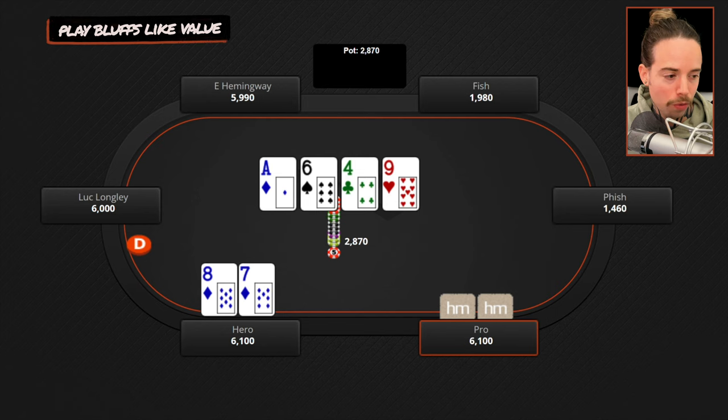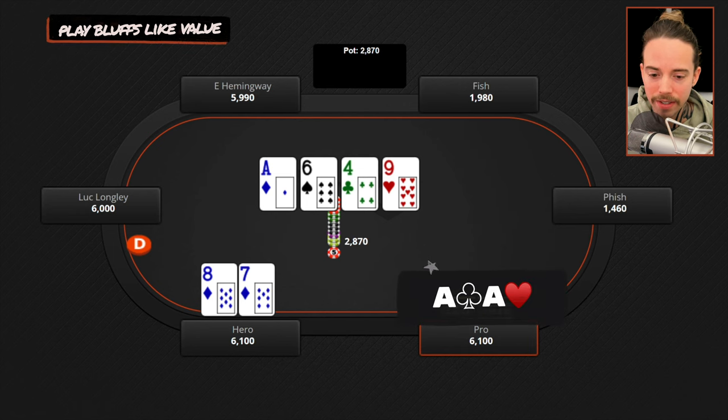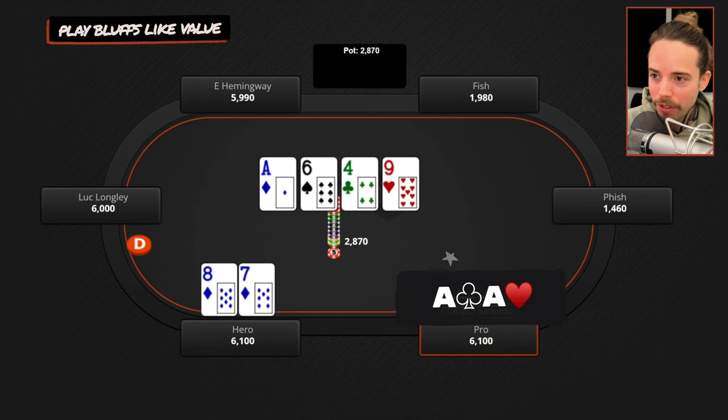Look at that sweet turn card — now we are open-ended. We pick up some additional equity. And surprisingly, he checks to us. This is where the crux of this heuristic comes into play: play your bluffs like they would play value. Let's walk through what happens if we bet. If he does have pocket aces or ace-king and we bet on this turn, what's going to happen? He's going to call. Then we're going to go to the river and get there with eight-high a lot of times — if we brick our straight draw, he's going to check again, and we'll end up bluffing into a range that just snaps us off.